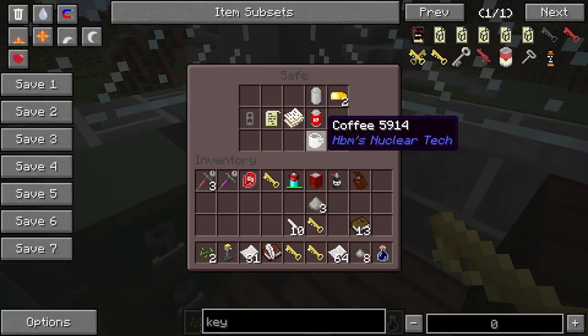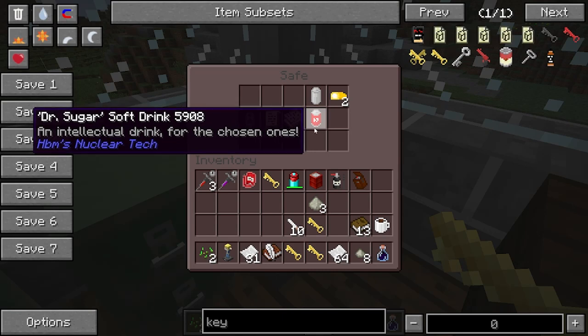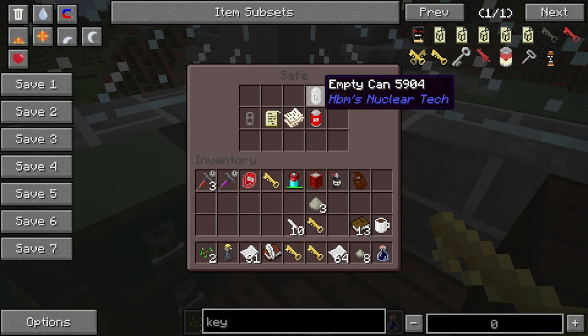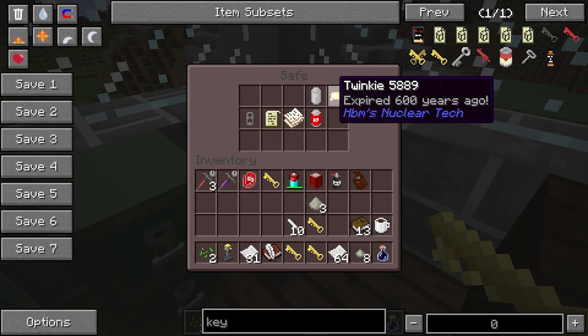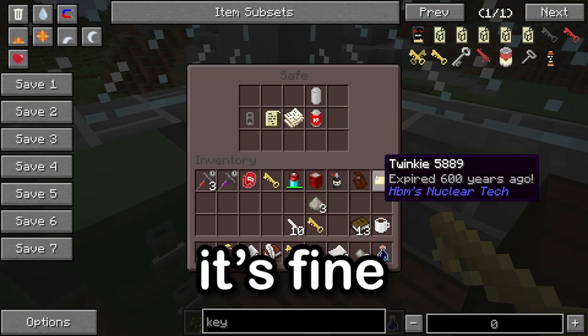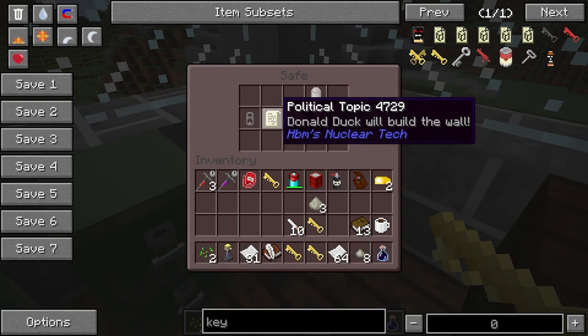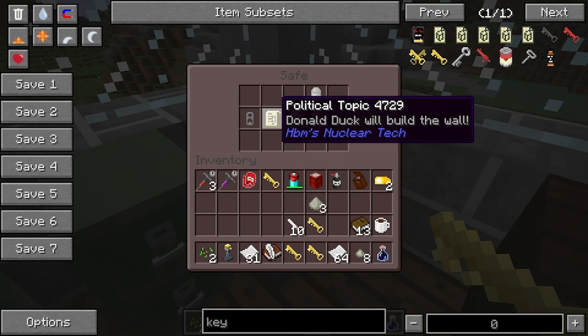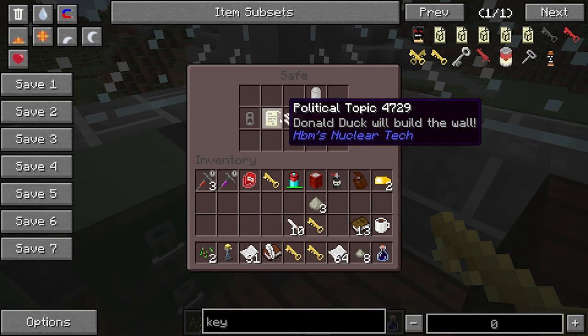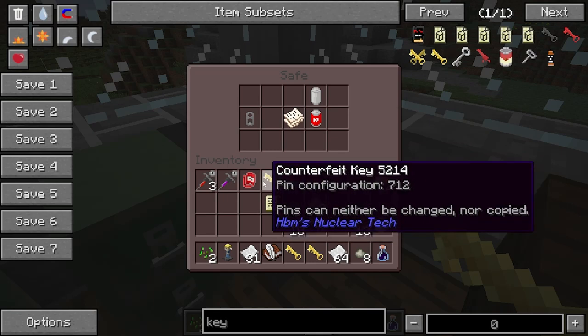Unlock. We got some coffee, a Dr. Sugar soft drink — 'an intellectual drink for the chosen ones' — an empty can, and a Twinkie expired 600 years ago. It's fine, don't even worry about it. And a political topic item: 'Donald Duck will build the wall.' You might want to save this for your flame war in a box.